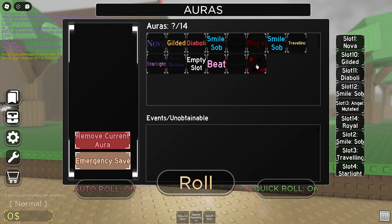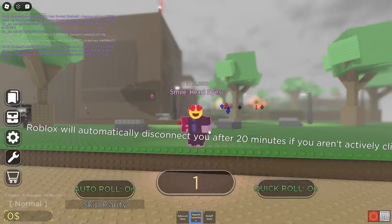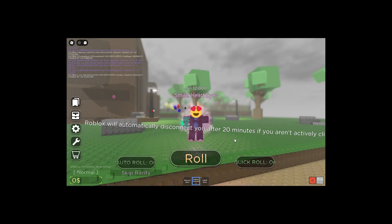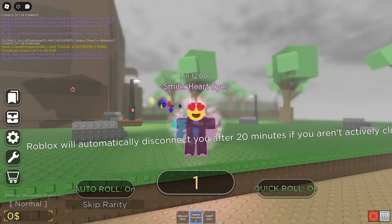Let me just use this one — this one looks nicer. We got a star, a breakthrough. Small Heart Eyes. Let's have a look at this. Oh, it's literally just a copy. Let me show you what aura from Solz RNG it looks like.